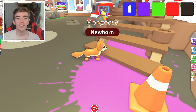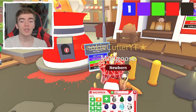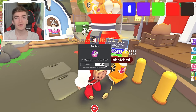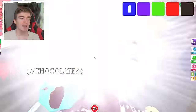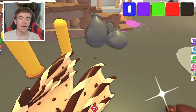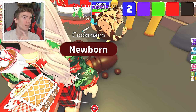Can we get a Legendary? We're starting it off with a Common. The chances of a Common are 35%, so it is very likely that 33 out of all 100 pets are going to be Commons. Let's open the second one. We got a Roach, which again is a Common Pet.